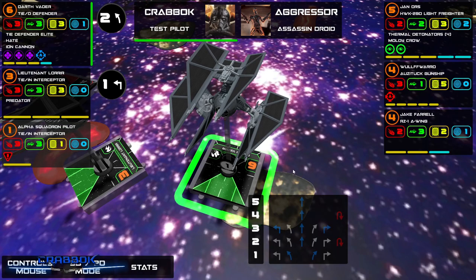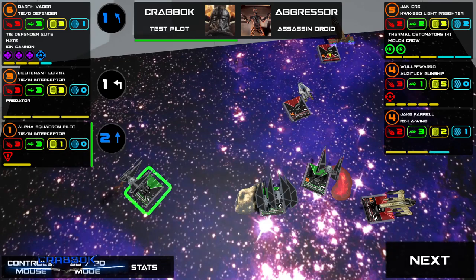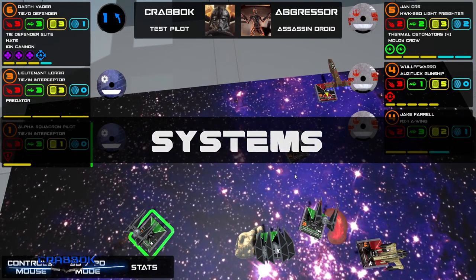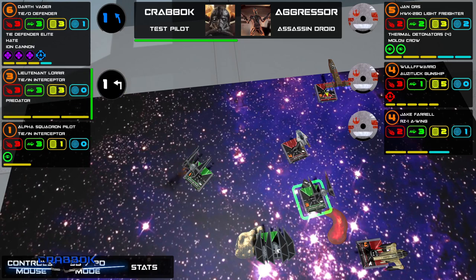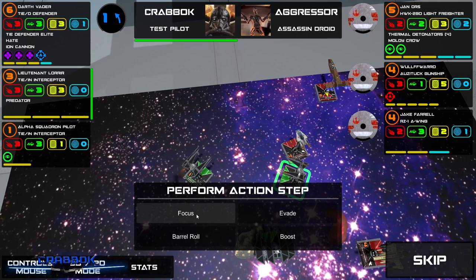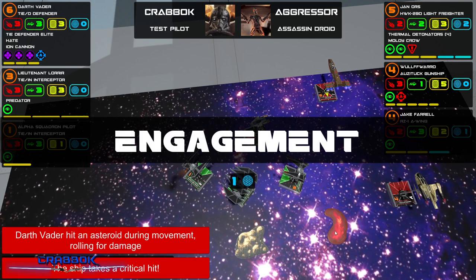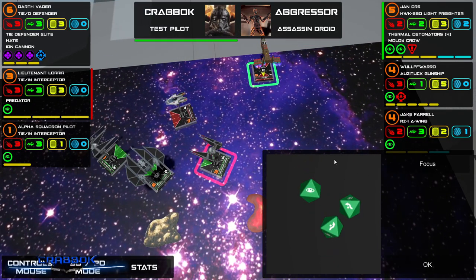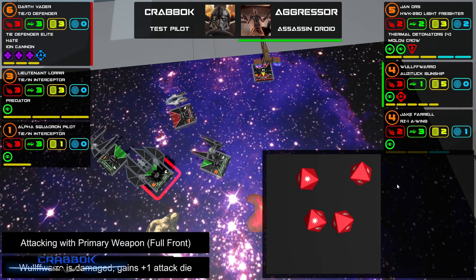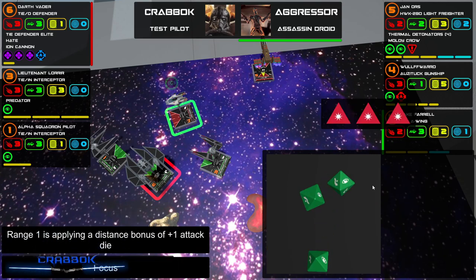I want to go slightly left, do a one bank left. You're going to do a two straight. Vader, I miscalculated — I'm making up new maneuvers now, it's the straight bank! I like that positioning there. Is Jan staying still too? I thought the A-Wing was going to go far. I took another crit. Vader's got nothing. You're going for Lorrear — no damage. You're going for Vader — we whiffed it. Darth Vader is almost dead. Does Jake have Vader? Vader's dead.